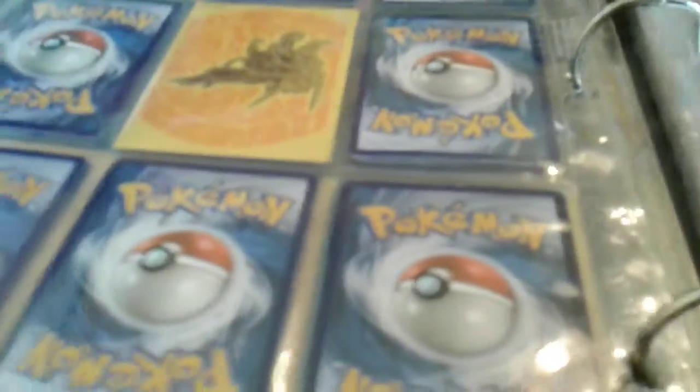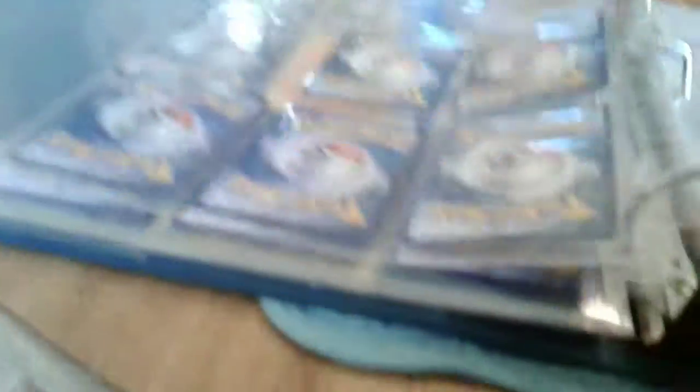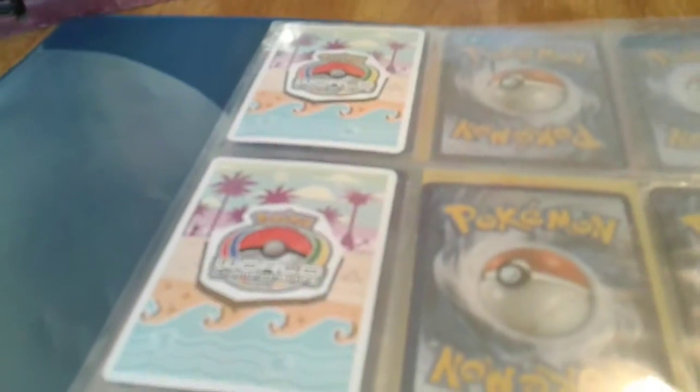I need to hurry this up because my videos can't be too long. Moving on, we have Swampert EX, Blastoise EX, Charizard EX, another Blastoise EX surrounded by gold, and an Ampharos EX. Then we have two tournament cards: a Tapu Lele and a Gallade — there are their beautiful tournament card backs to prove it.